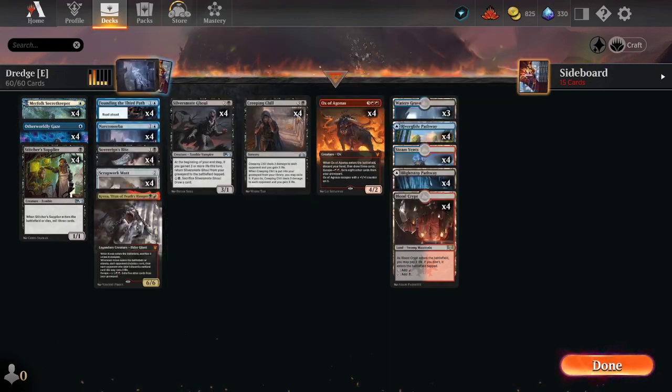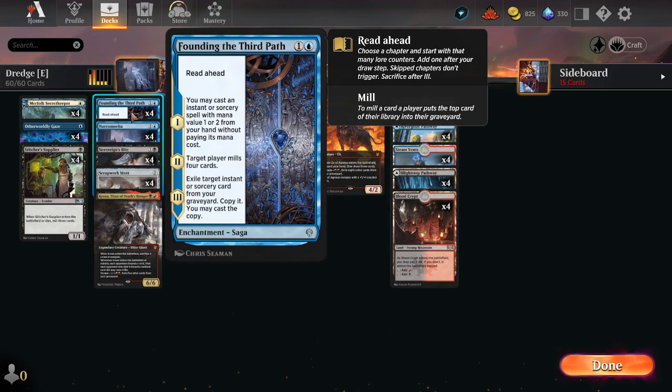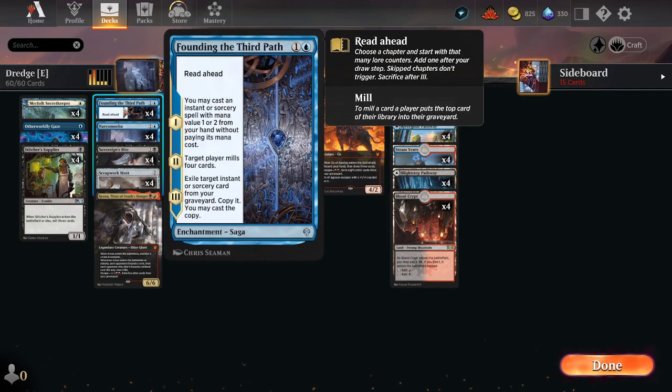This contributes to your main game plan of milling yourself, and if you don't have a spell to cast you can just play it at Stage 2, immediately mill four cards and move on. It also synergizes really nicely with Cyborg cards — you can recast Thoughtseize with it, Thoughtseize your opponent a bunch. Pretty cool.